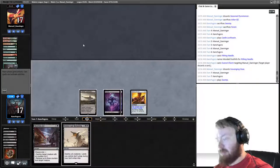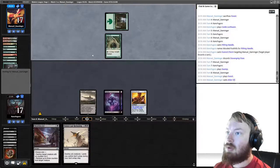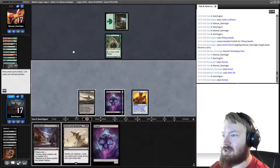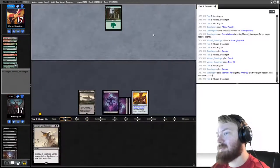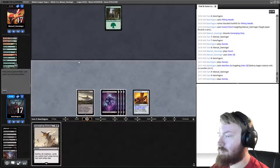We draw a Swamp — one more Swamp and we can start drawing multiple cards per turn, which means we're going to win. We destroy Arbor Elf — that's three of four Arbor Elves. We draw another Swamp. I should have named Windswept Heath instead. We get an Ensnaring Bridge.